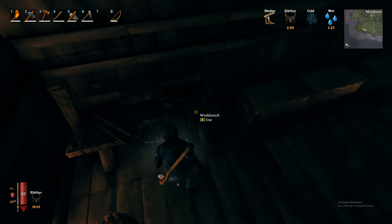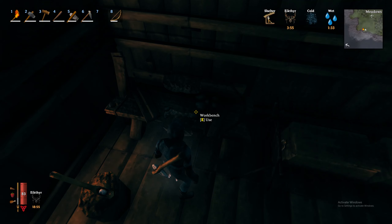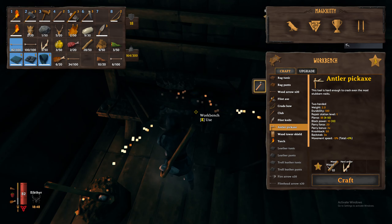Don't forget we also got the hard antlers from the boss. So if we go over to our workbench, we can use this to make the antler pickaxe — we just need one of the antlers and 10 wood.